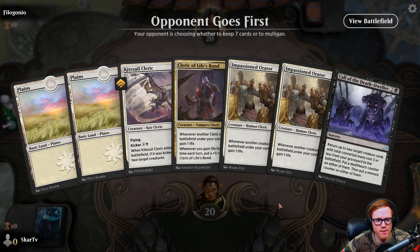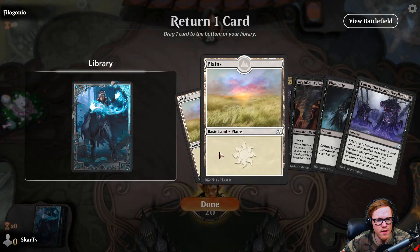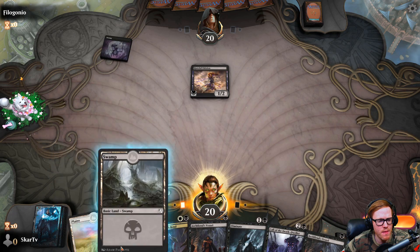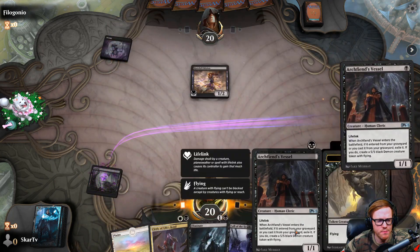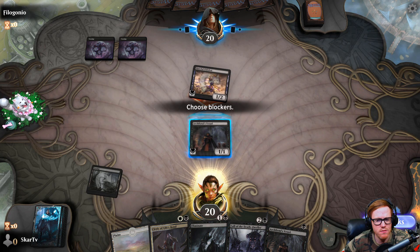Our opponent is on the play and our hand is not good — we have white mana but no black mana, so we're going to mulligan. Alright, this hand is better. We can throw away an extra plains, which is not terrible since we still have enough and hopefully we'll draw into another land. It looks like we are playing against a deck that's probably trying to run Lurus and get Lurus back on the battlefield, so not the biggest deal. No blocks.